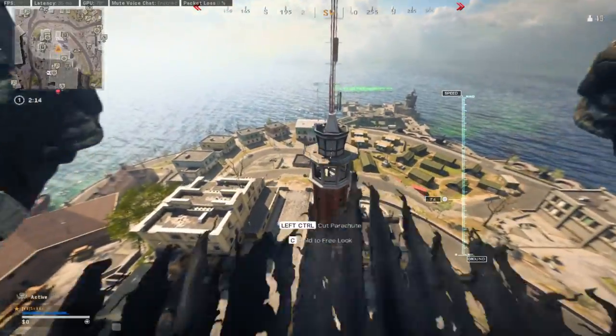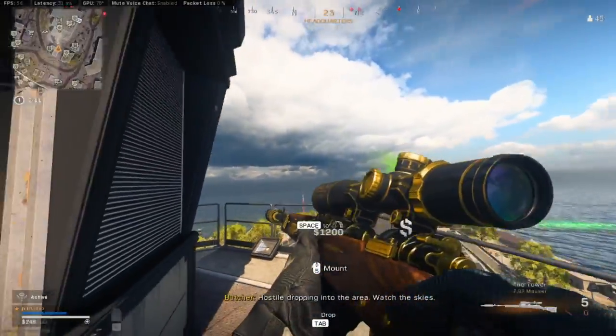And last but not least, we have the Tower Car 98K Blueprint, quite literally on Prison Watchtower.